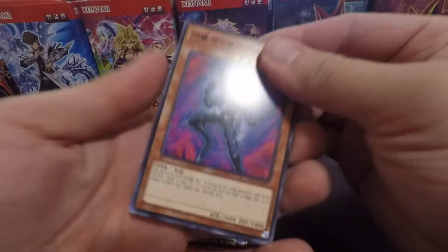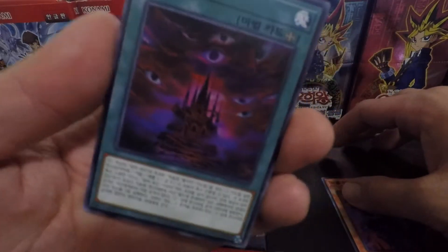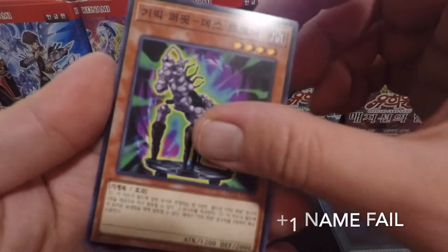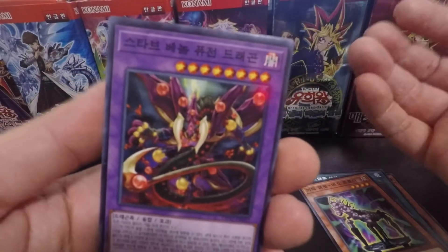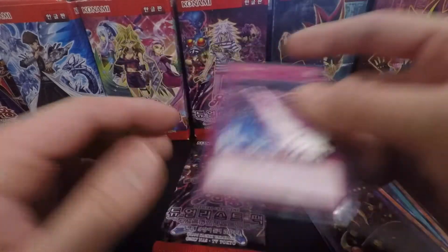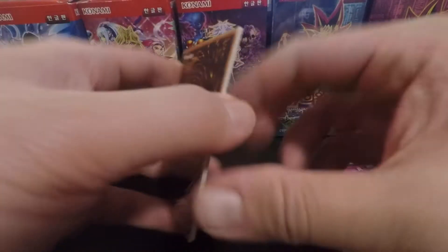Let's start with Evil Hero Malicious Edge. I'm really bad - please forgive me for all the mistakes I'm gonna be making, just laugh at it because I am so bad. I'm not that familiar at all with this particular set, but just sit back, relax, appreciate the cards you can get. And this is some Earthbound Trap card - it's a rare. You're not guaranteed a rare in every single Korean pack. That's how it goes.